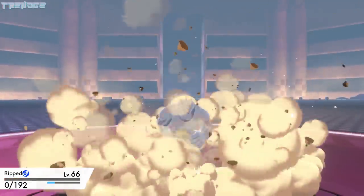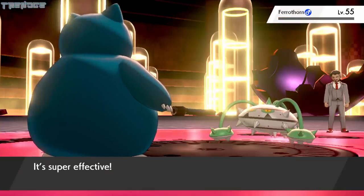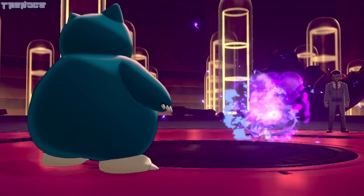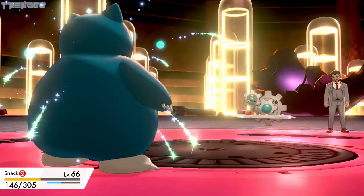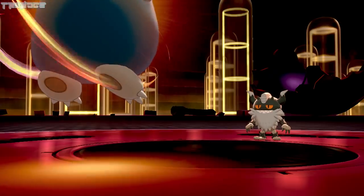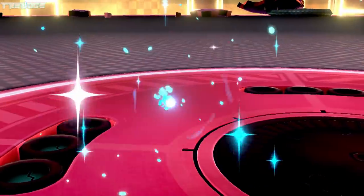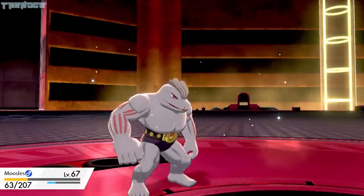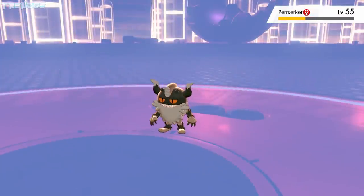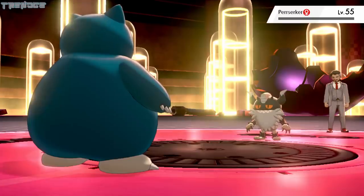Rip struggles to deal any real damage to Rose's Ferrothorn and is quickly taken out. We switch to Snack, who uses Blaze Kick and easily takes Ferrothorn down. Rose sends out Klink, who lands a Critical Hit Wild Charge, but Snack uses Willow Wisp and burns him. Snack recovers some health with his Citrus Berry after a couple more Wild Charges, and Klink is eventually taken out by burn damage and a Headbutt. Perrserker is sent out next and takes a decent amount of damage from Multi-Attack. Snack goes down to Iron Head, and Moosels falls after just a couple of turns. Aqua uses Sky Attack on Perrserker, but it's not enough, and Perrserker takes her down. We send out Naps, who uses Solar Blade and finally takes Perrserker out.